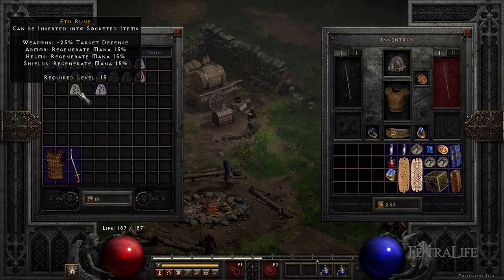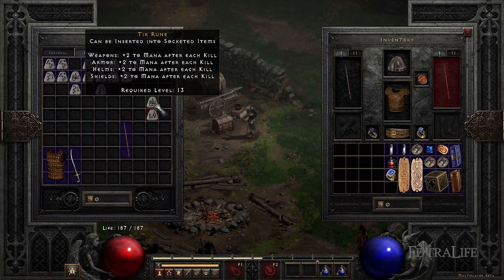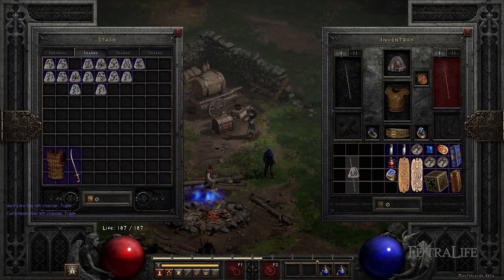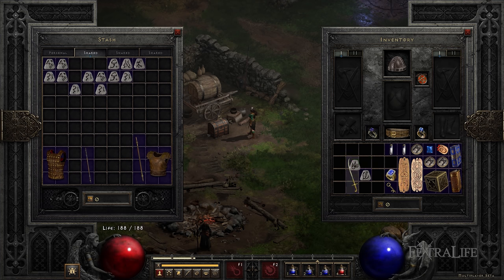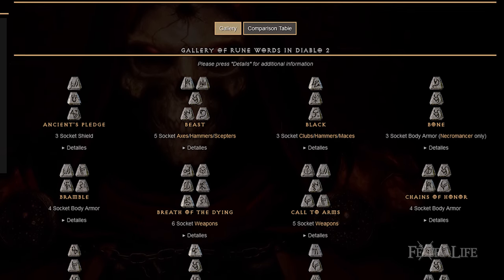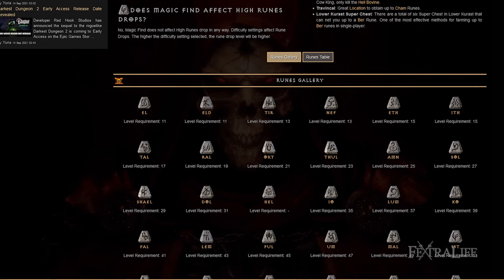Runes are a special type of socketed item that provide unique properties and can be combined to create runewords. Runewords are formed by inserting runes in a specific order inside certain types of normal rarity equipment with the exact number of sockets required. Note that magical items with sockets will not create runewords, so use normal rarity items only. Runewords are the most reliable way to gear up your character — check the complete list on the wiki and periodically review which runewords you can craft with the runes you have.